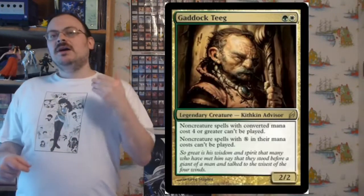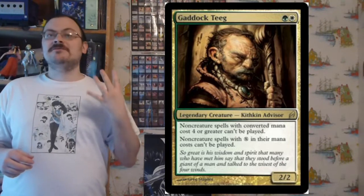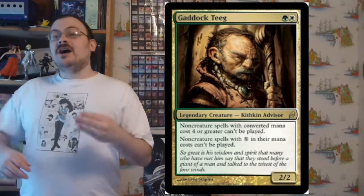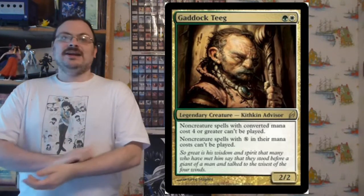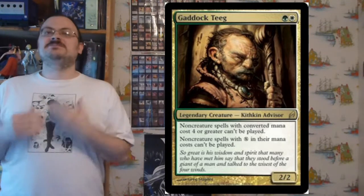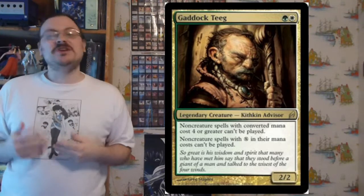Gaddock Teeg: non-creature spells with a converted mana cost of four or higher can't be cast, and non-creature spells with an X in their casting cost can't be cast. It shuts down a lot of types of decks and especially shuts down many non-creature spells.